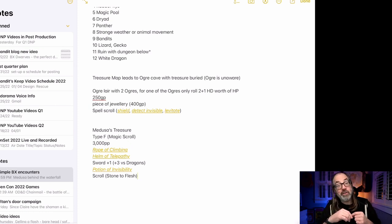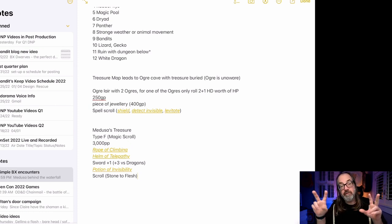And then buried in here under the ground is going to be the Medusa's treasure. Medusas come in a group of 1 to 4, and even if there's only one Medusa you still get full treasure. So I rolled a full treasure for her, and we can see there's 3,000 platinum pieces, a rope of climbing, a helm of telepathy, a sword plus 1, a potion of invisibility, and a scroll. And of course we know the scroll — the party lucks out because it's supposed to be a cursed scroll, but I'm going to make that a scroll of Stone to Flesh — or Stone to Flesh rather — because that is what we wanted to put in here. Luckily for the party, they in fact do not end up with a cursed scroll. And that's a heck of a lot of treasure, but they will have had to have defeated somehow the Medusa and also the ogre.